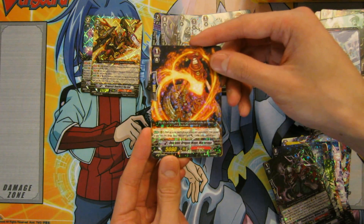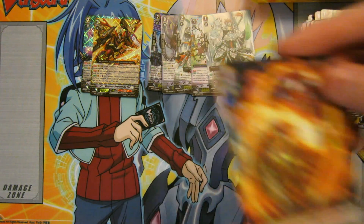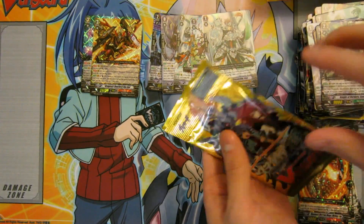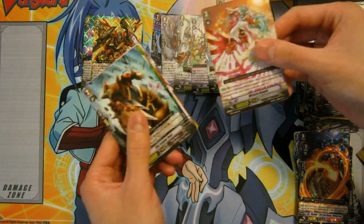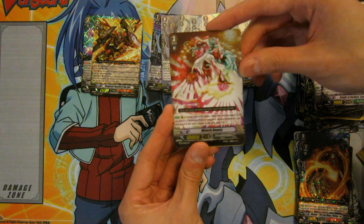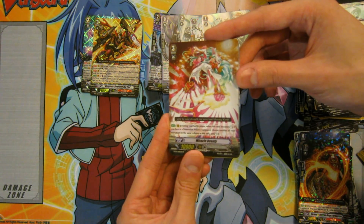We have a Kagero Grade 1 rare — Demonic Dragon Mage Maharaga. Looks like about three packs left. And we have Miracle Beauty — oh nice, that is an SP pull as well. That's very nice. I'll probably leave it there if the light can get it.